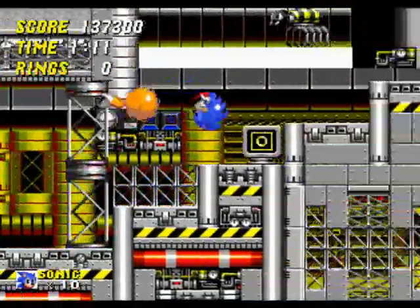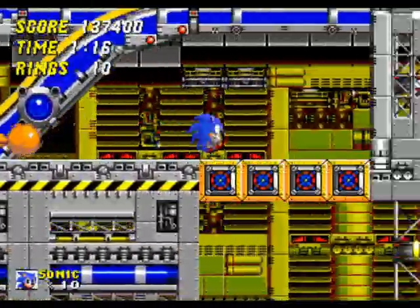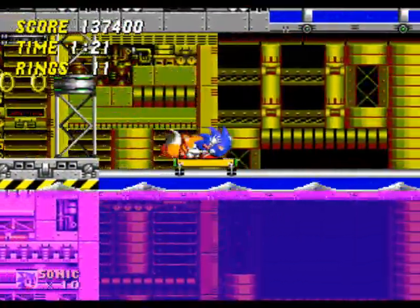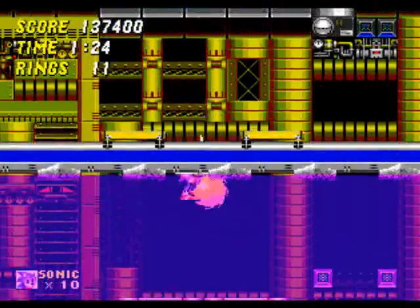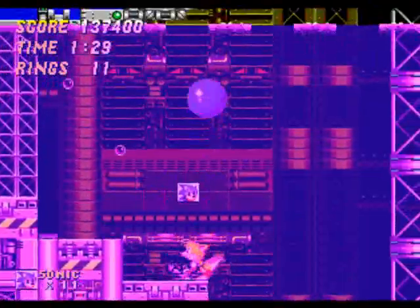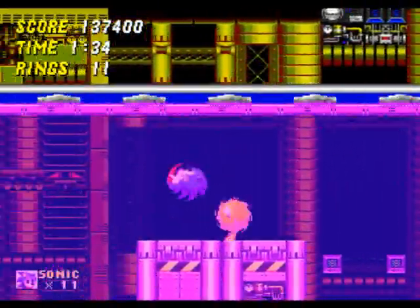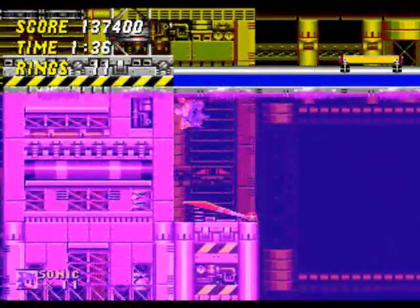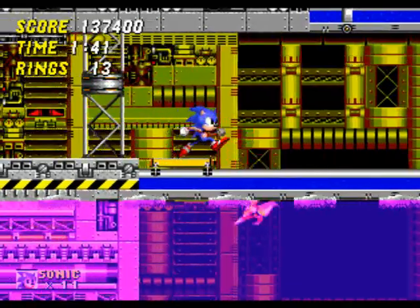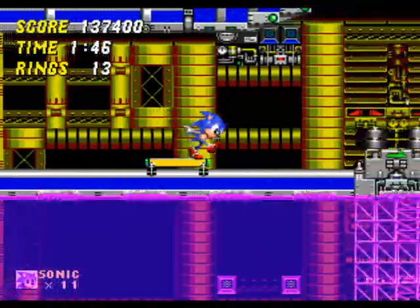Continuing on — you can almost die there if you don't get that TV, because that guy will grab you, so you've got to be careful. I don't know if I mentioned this, but there is water in this level — it's pink or purple, I don't know if it's really called water. Here's an extra life. As you can see, even though this is one of the fastest zones in the whole series, it still has sections where you've got to take it slow and take it easy, and that's fine by me.